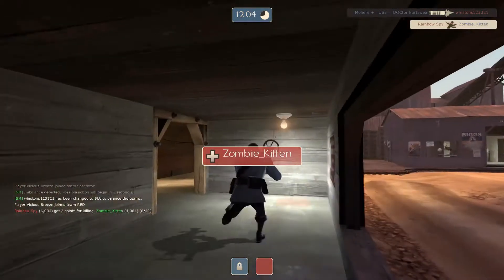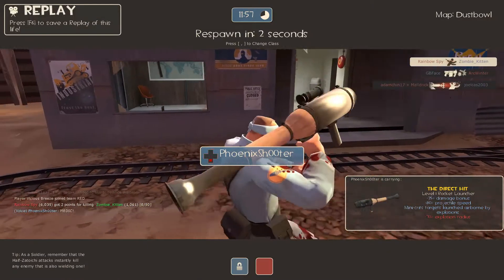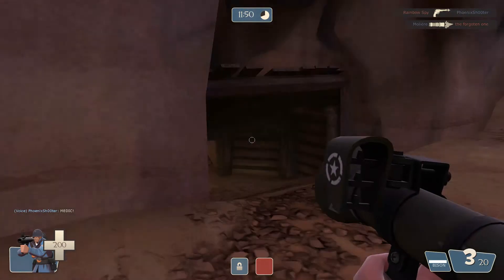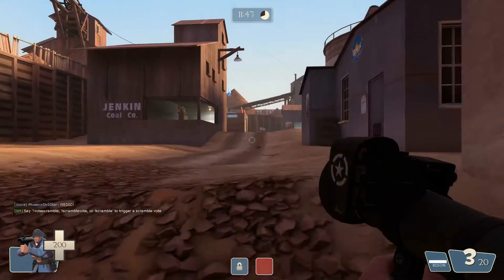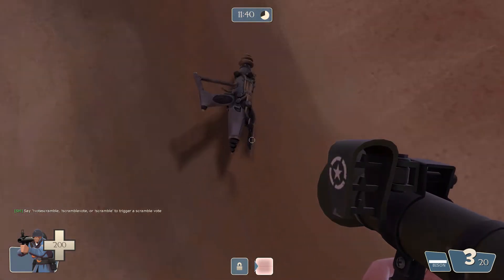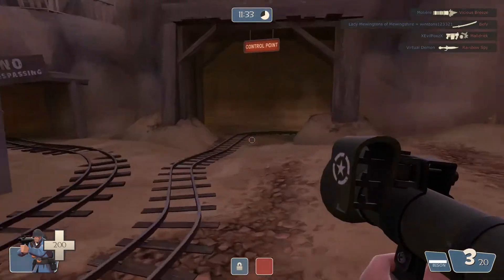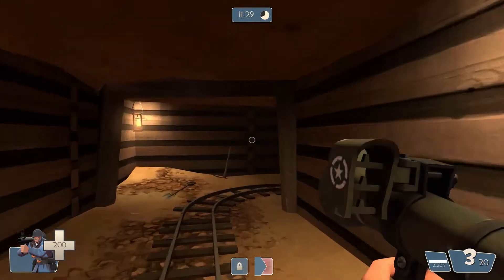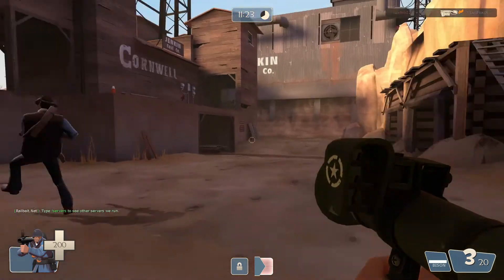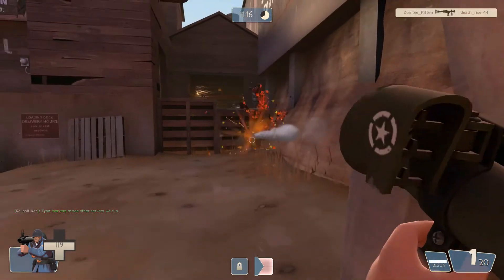Oh my god, I just got killed by myself. I got killed by me. This is the Direct Hit — the one with very little splash damage and really fast projectile speed. You're just trying to hit people directly — hit them in the chest because it deals a heck of a lot more damage. Like maybe 125 — I think it did 125 on that scout, which will probably kill him in one shot. Because I think scouts have 125 health. I think I remember seeing that. So they've — oh, I killed someone!